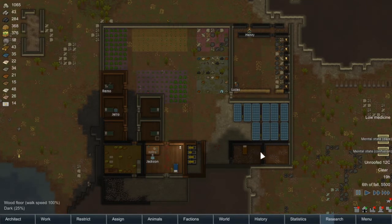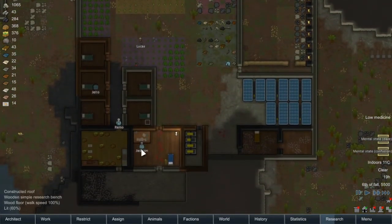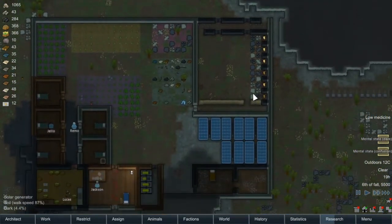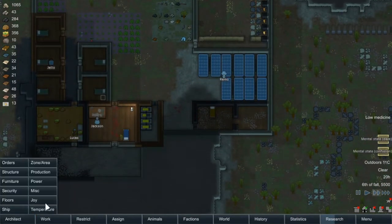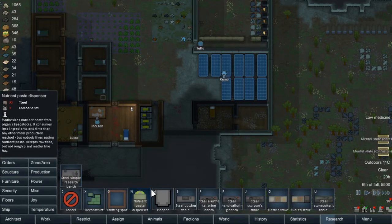I want to tidy up our prison here a bit, and I want to get this switch finished so that we can start activating our weapons again. Last episode was kind of just — I'll call it an administration episode — where we really just tried to tidy everything up. We've got Jackson back on his research, which is good. Looks like Henry is off to get our components so we can finish this bit off, and yeah, things are starting to come together for our little colony.